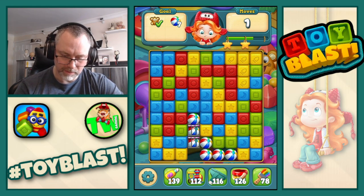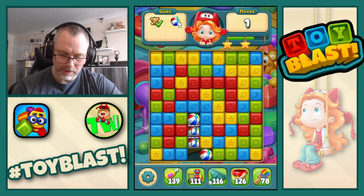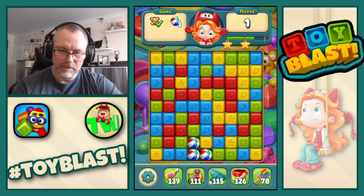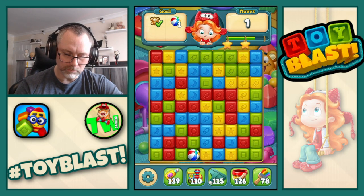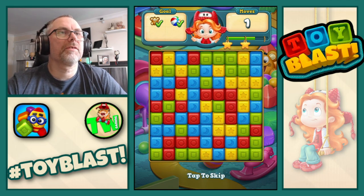Downwards. Now we're in trouble, so we're going to use some of our abilities. Drop that down. We are still struggling here, and we use a drill to finish that puzzle. Well, that was a bit of a rough start.